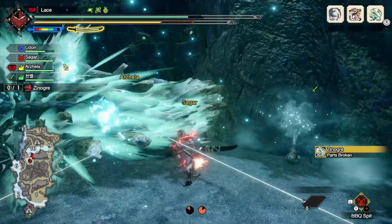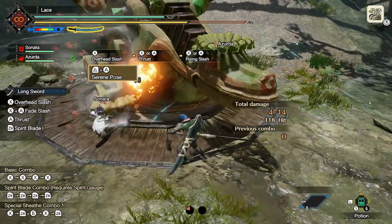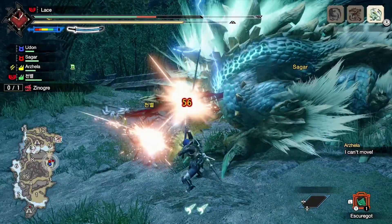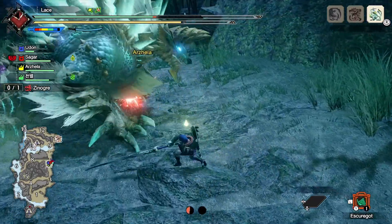The second move you can use is Serene Pose, which is the easiest among the counters to use, with the caveats that it consumes two wirebugs and doesn't give them back for a long time, eats a level of spirit gauge instead of granting one, and has absolutely no range on the returning hit. Though like Helm Breaker, it does hit decently hard if it consumes a red level of spirit gauge.